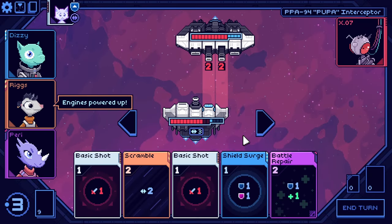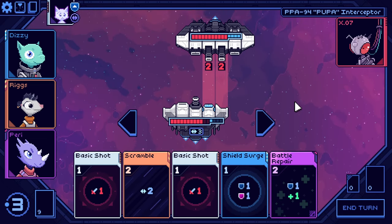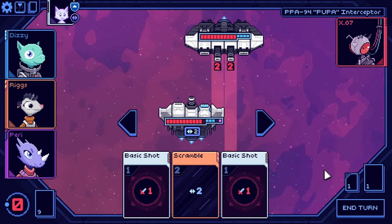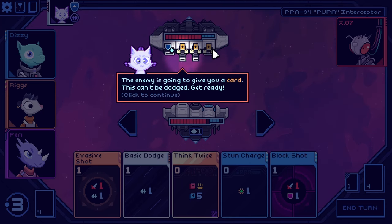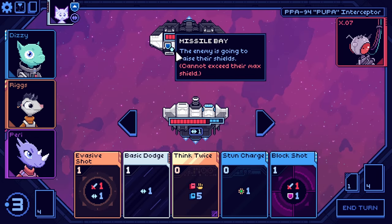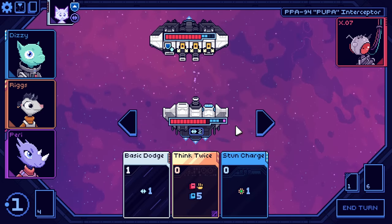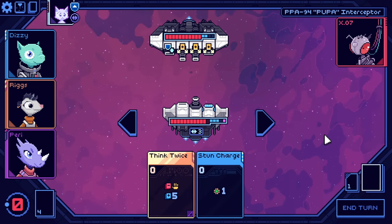We already have three evasion. We can move two out of the way, use shield surge, then dodge two out of the way. This is a very wide ship. The enemy is going to give you a card — this can't be dodged, wherever you are. We may as well do as much damage as we can — shoot and gain evasion, shoot and gain shield. Stun goes away at the start of the next turn, so we'll just gain more evasion.